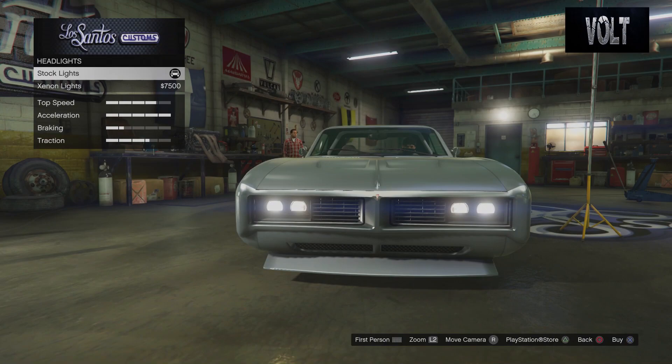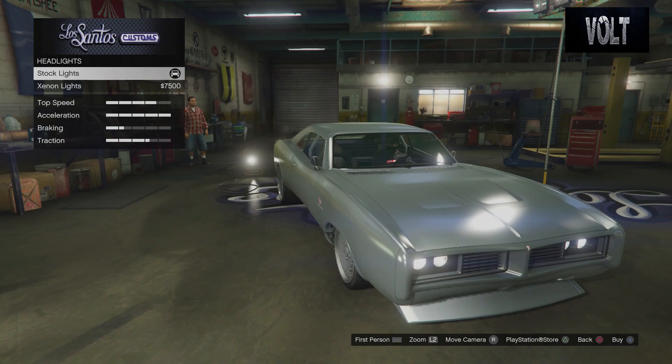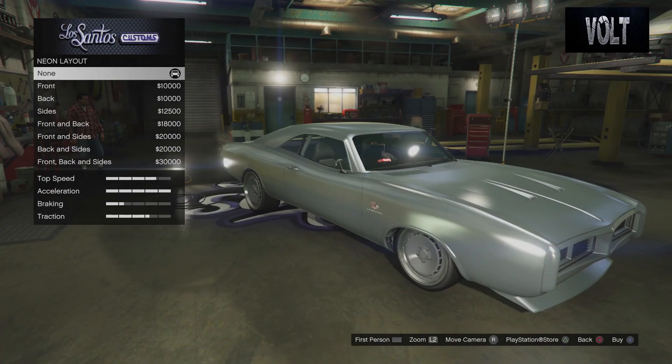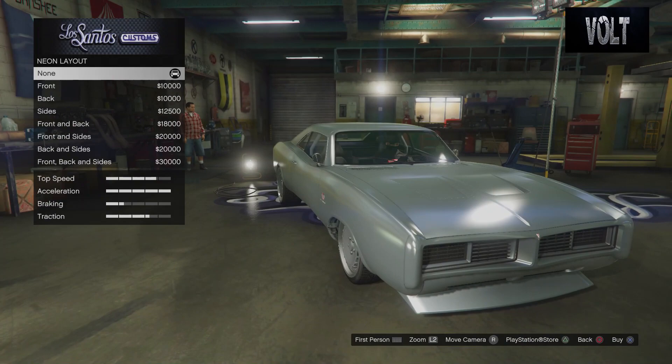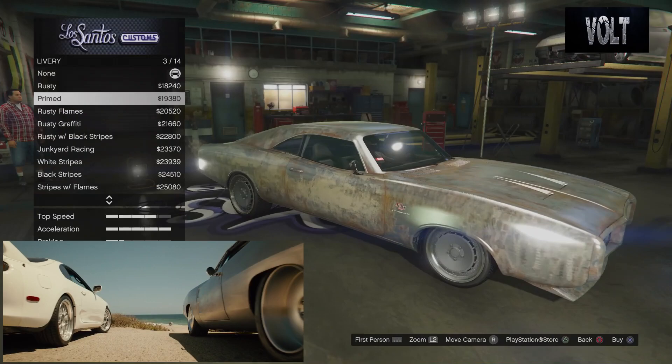From there I move on to the lights. For headlights you just want to keep them stock — I definitely wouldn't change them. They're more like a yellowish old style, definitely 1968 color-wise, and the older style is better. Don't go with xenons — don't ruin it. From there, move on to neon kits. Neon layout is going to be none because it was pretty much a bare-bone design — it didn't even have paint on it, just metal. I didn't see any neon, plus it wasn't driven at night, so I just go with none.